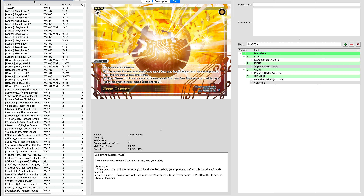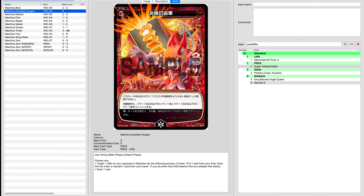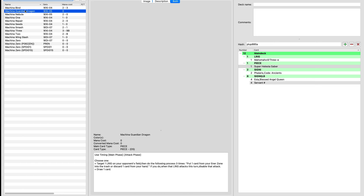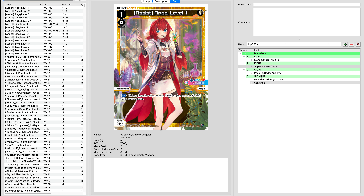Another one we could do is Machina Guardian Dragon. What Machina Guardian Dragon does is it allows us to basically target an L-Rig on the opponent's field, and then have a flexible discard or spend and enter. If we do that, we can negate their attack any time they attack that turn. With Tama becoming more powerful, this is something I'm leaning into. And then there is always Singularity Garden.